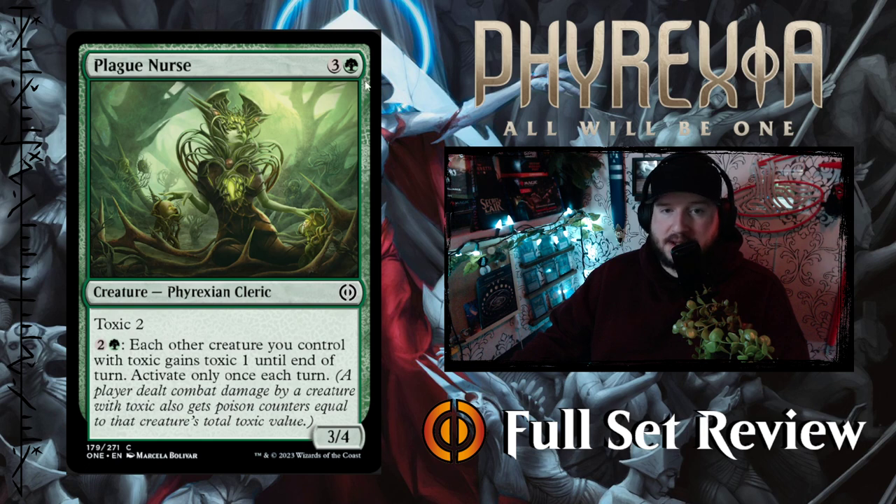Next up we've got Plague Nurse — I've seen people talk about this card quite a bit. Plague Nurse is 3 and a green for a 3-4 Phyrexian Cleric with Toxic 2. You can pay 2 and a green: each other creature you control with Toxic gains Toxic 1 until end of turn. Activate only once each turn. So you add Toxic to creatures that already have Toxic — if you finesse it right, you could win the game on one turn.